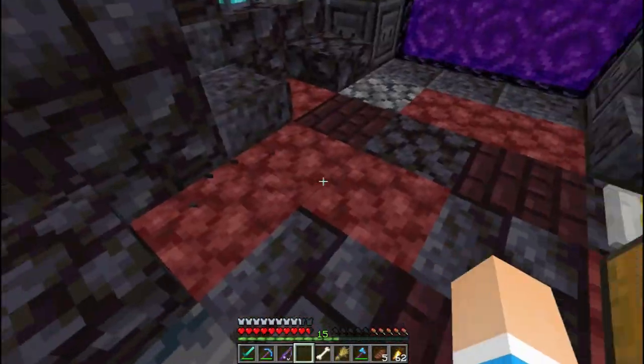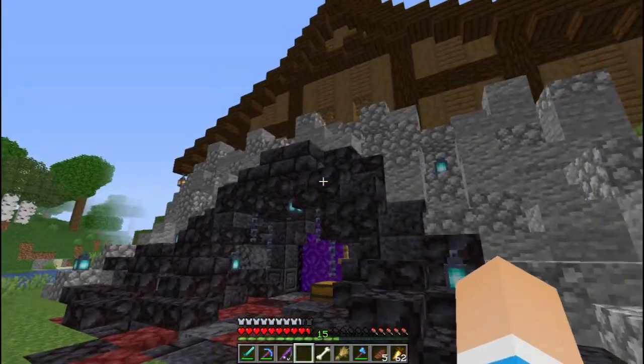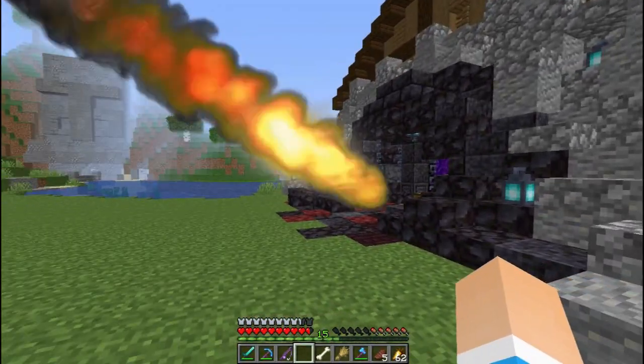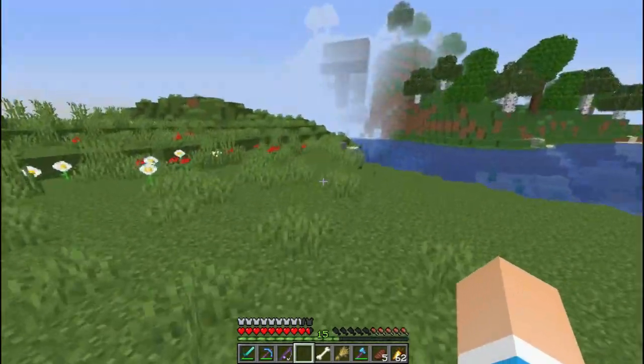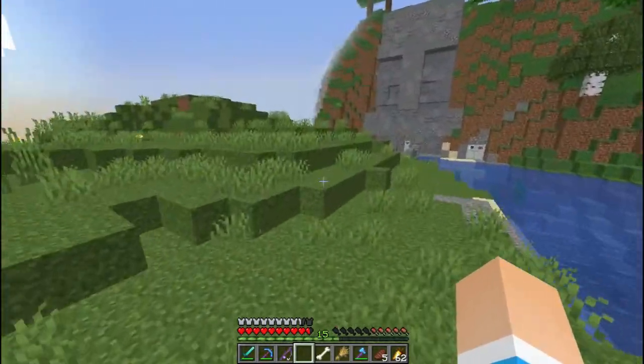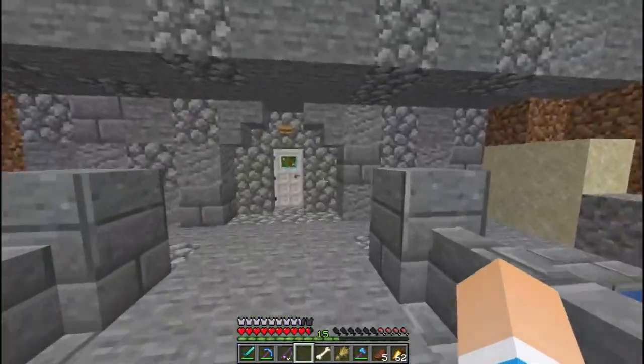Bisa kan pakai blok ini - kalau gak ada blok ini, pakai ini. Sekarang ada blok baru, akan lebih gede lagi, kayak kena meteor gitu. Ya gitu ya. Di bagian sini masih ada - ini apakah tempat mining? Bukan, ada tempat miningnya sendiri guys.